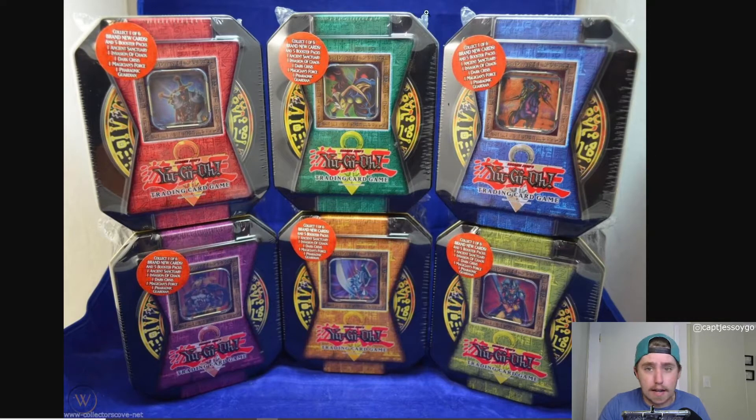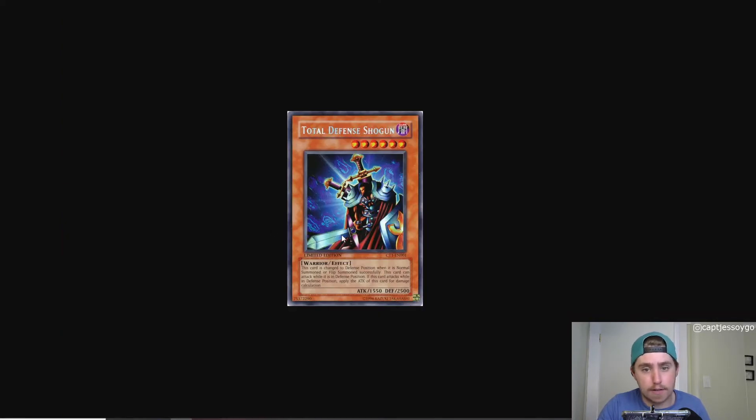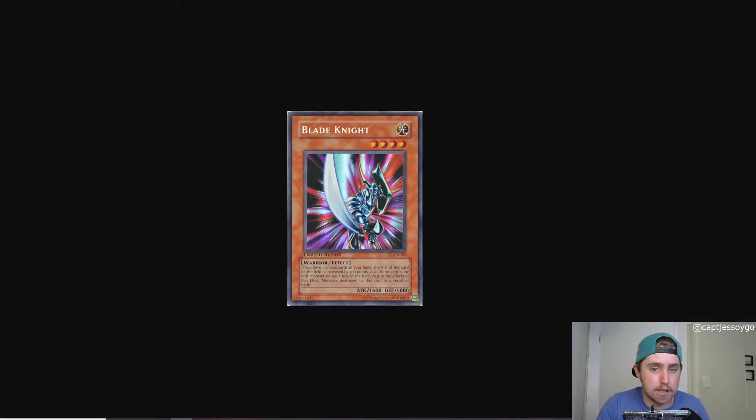Let's start off with the story of where this started. We're going to go into the six promos first and kind of go over them very quickly. These promos are very cheap for a good reason — almost none of these cards were actually that playable in the competitive meta format. We have six cards, so let's talk about them. Card number one is Total Defense Shogun. Its effect reads that it's changed to defense position when normal summoned, so it's permanently in defense, and it can attack while in defense position using its attack value. Interesting, but not good.